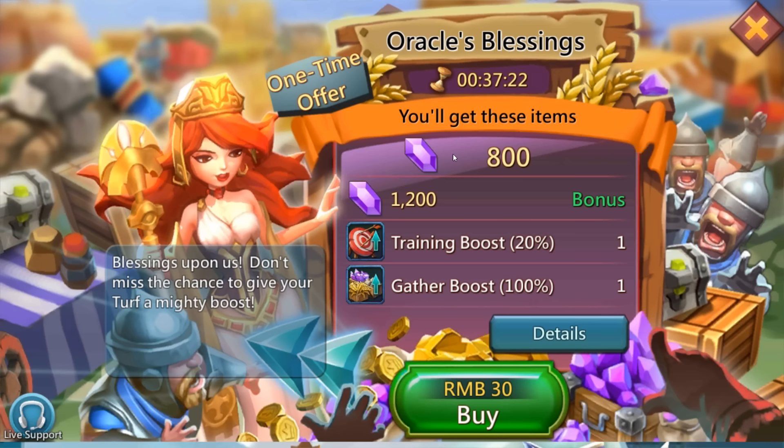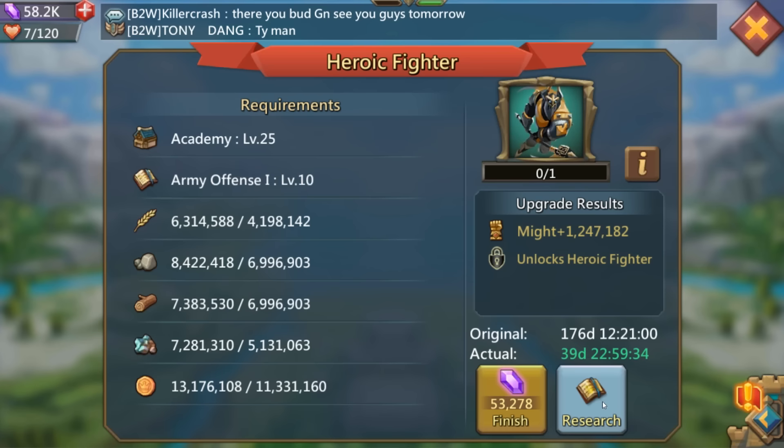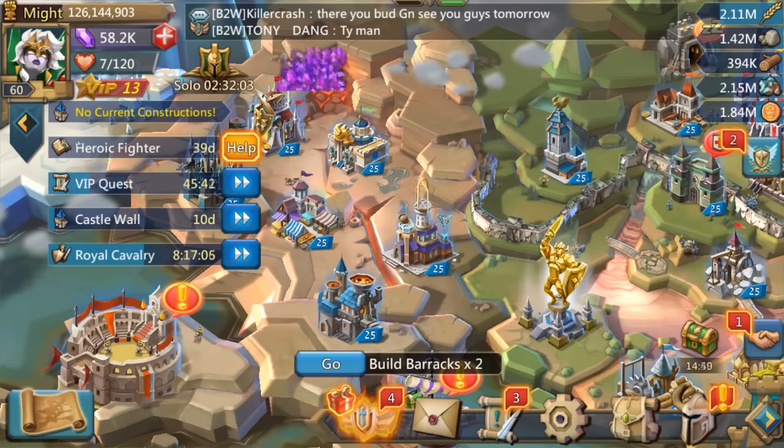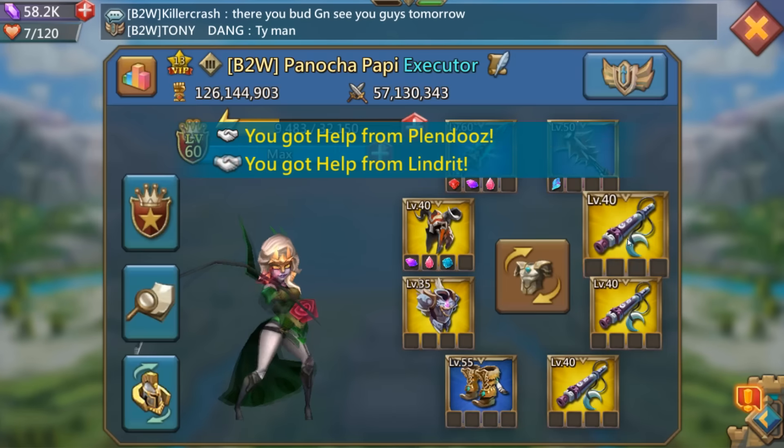We're going back to our academy, selecting the Heroic Fighter and we're going to research that bad boy. Hit that guild help button — pro tip guys, I'm going to loop this portion of the video one more time because I need time to explain this.